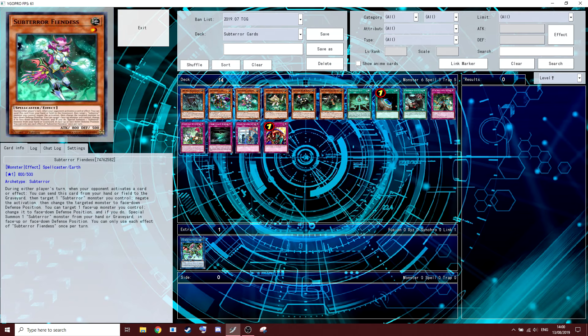One card you will probably nearly always search off Guru is Sub-Terror Fiendess. Fiendess is really strong. During either player's turn, when your opponent activates a card or effect, you can send this card from your hand or field to the graveyard, target a Sub-Terror monster you control, and negate the activation. Then change the targeted Sub-Terror monster you control to face-down defense position.